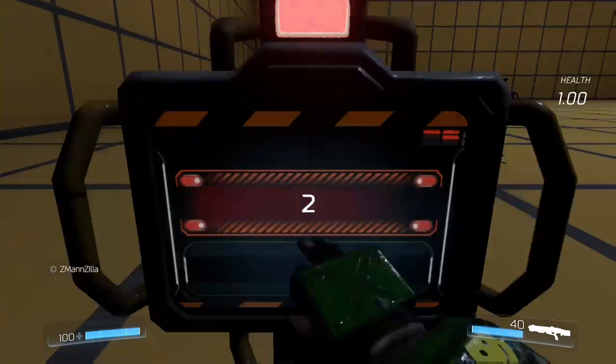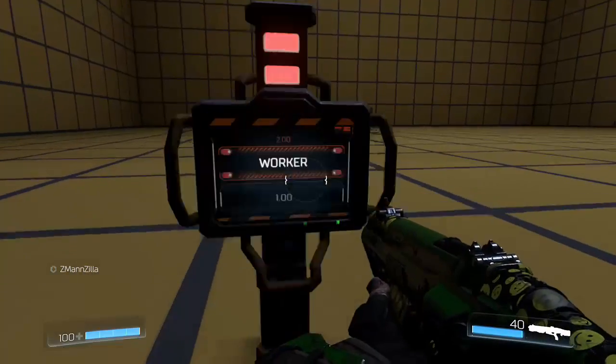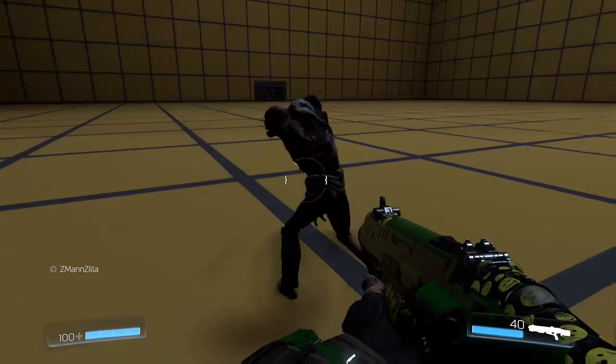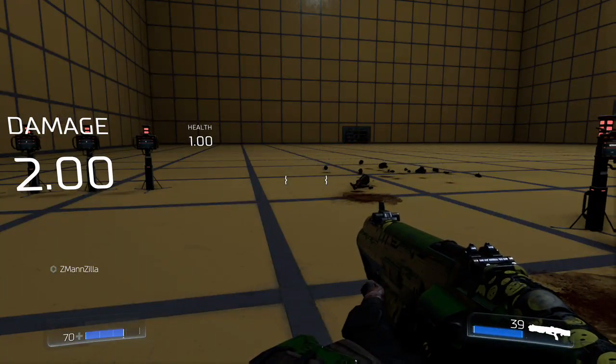Now if we bring the damage up to a factor of 2.0, the expected behavior is that his slap will now do 30 points of damage. And there you have it — 30 points of damage.